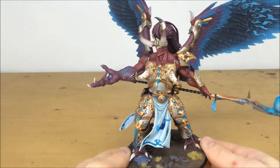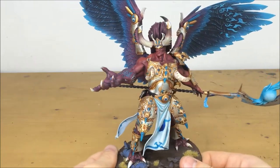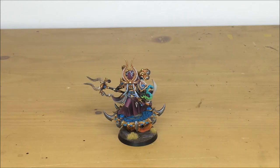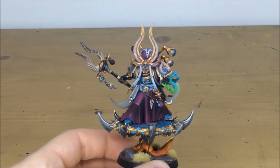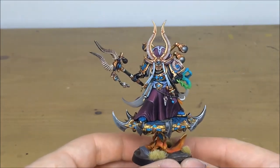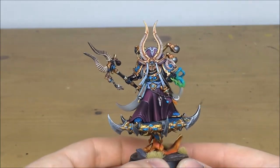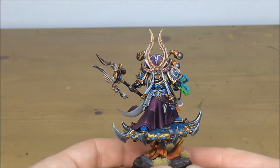Next up we have Ahriman, and this force would not be complete without him. I've always been a fan of the old sculpt, and when this new one came out it's just taken that sculpt and made it ten times better. As you can see, all the details are fully picked out — loads of different highlighting and contrast work applied. Even on the rear tabard, the whitey-grey filigree area has also been multiple highlighted to give it a bright point of light on the brightest points, which is really nice attention to detail.